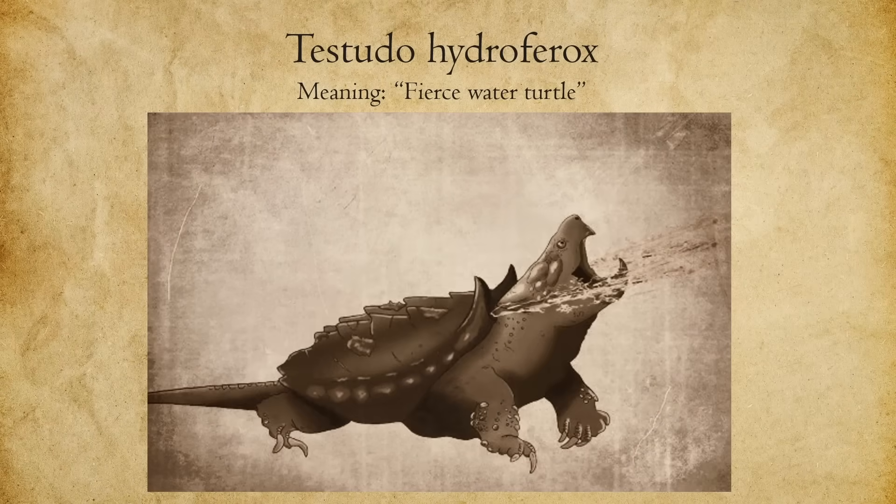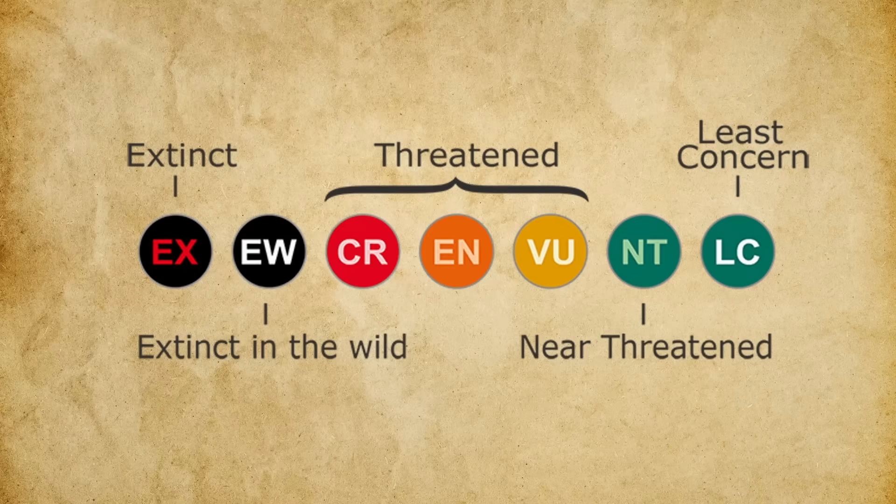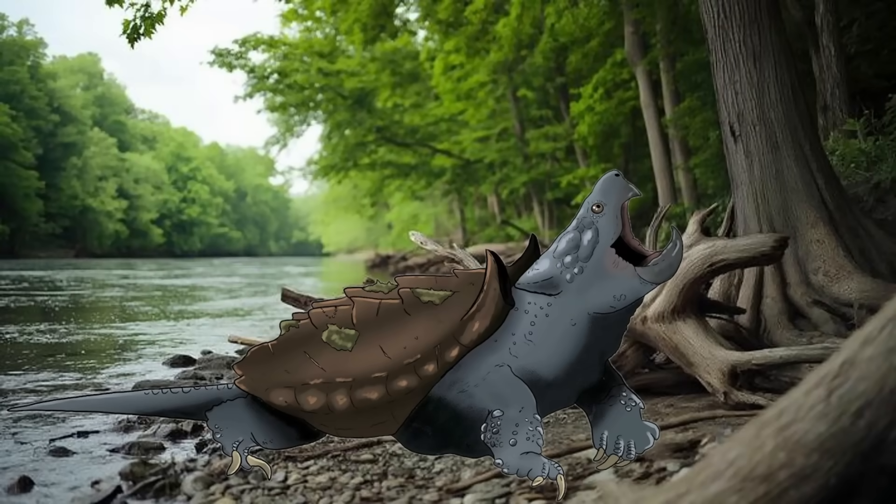Dubbed Testudo hydropherox, or the Furus water turtle, the species became a zoological sensation. It represented not only a biological marvel but a living fossil — an apex predator that had remained hidden for millennia. By the early 20th century, conservation efforts were being proposed as sightings grew rarer due to human expansion and hunting. Today, Testudo hydropherox would likely be listed as critically endangered, protected in remote wetland reserves and kept in zoos. Footage of an adult firing its hydrojets in slow motion would be a coveted treasure in wildlife documentaries — a living reminder that even the strangest legends sometimes have a kernel of truth.